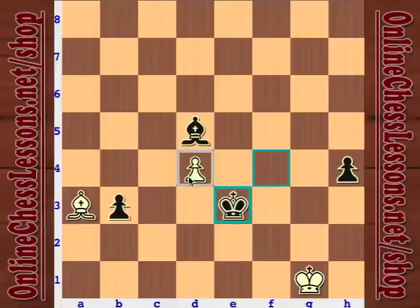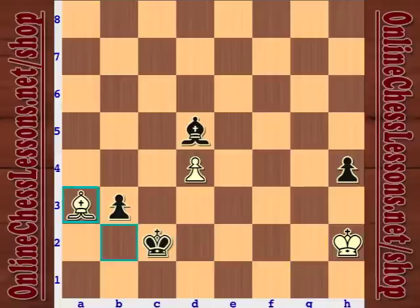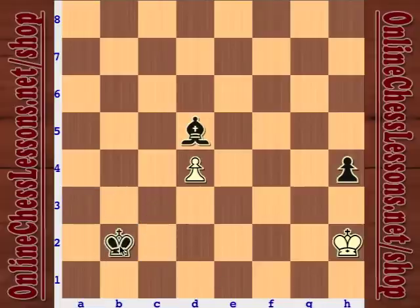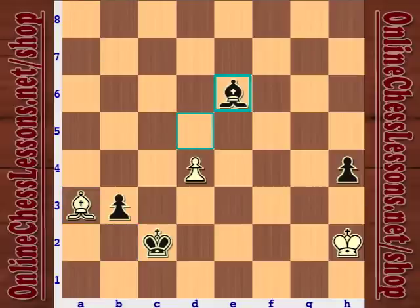Black can go first for the pawn on d4; white tries to hold it. However, the bishop is stuck in the corner, limited by its own pawn. King h2 is very important here. Black must be patient — play king c2, attacking the bishop, forcing bishop a3. But be careful: if black plays b2 immediately, it's a draw. White sacrifices the bishop, collects the pawn, and draws. Black has to be patient and tie up all the loose ends.